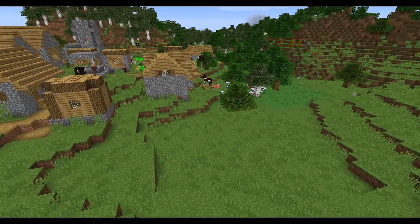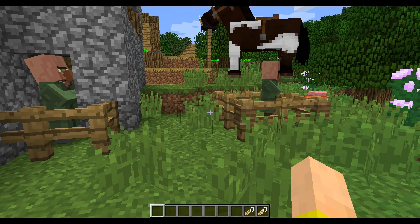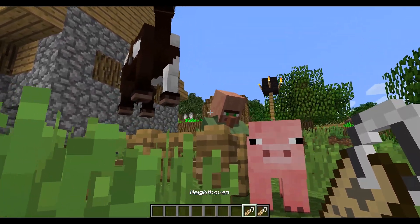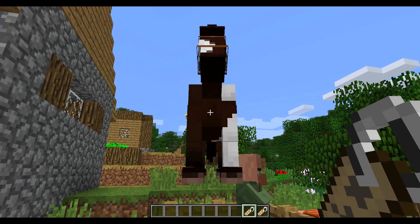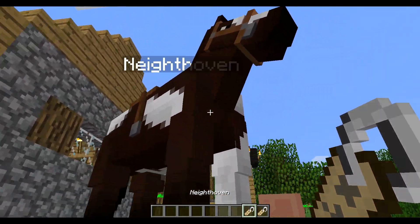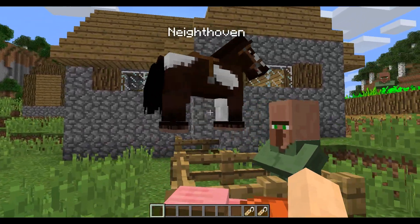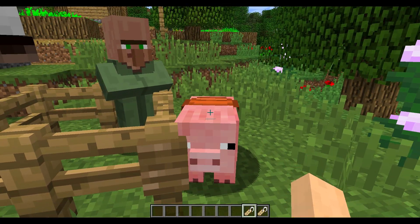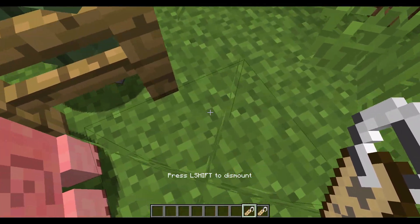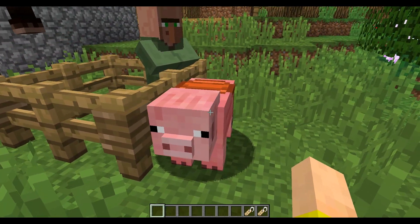Down here we've got our village because there are some changes to villagers — and not just villagers, but also horses. Villagers and tamed horses in the past were kind of tough to name; you had to use some tricky ways instead of just jumping on their backs or trading with them. But now you can just right-click them and the name tag takes priority, so it's very easy to name these guys. Unfortunately, saddled pigs do not work with name tags — you've got to name them before they get their saddle on. Hopefully they'll add that in the future.